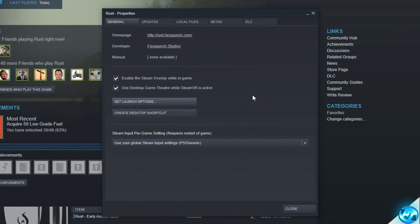Press OK. Before exiting the Rust properties there are a few more optimizations to apply. If you don't use the Steam overlay while in-game it's highly recommended you turn this off. For another important optimization navigate to the Steam input per game setting, open the dropdown menu and set this to forced off. Once done, hit close.